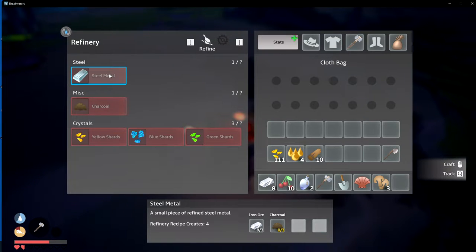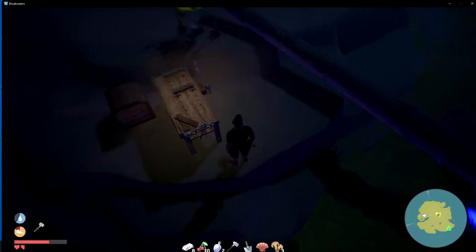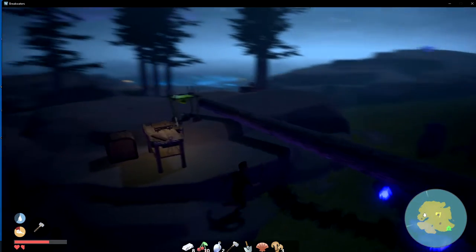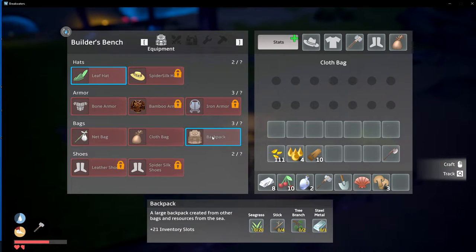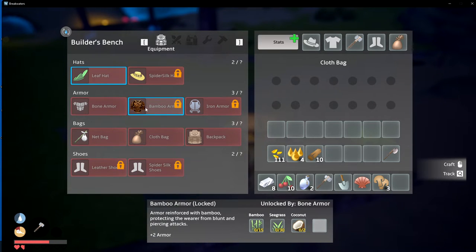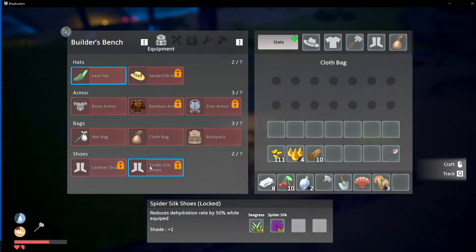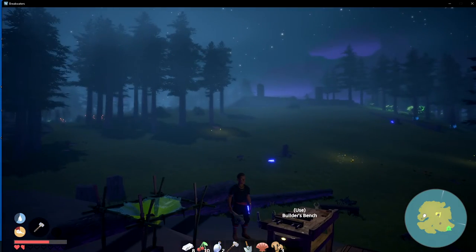We need the steel metal to craft some stuff over here on our other bench and I just haven't got the parts I need on this island. Why can't I access my workbench - there we go. I need this backpack - I like storage, I don't like being limited. I feel a lot better now, I can hold a lot more. I want to start working on some armor. The iron armor is going to take a lot of ingots. And then some weapons - I'm not sure what weapons we're going to need.